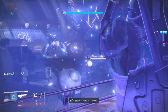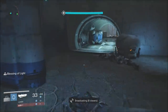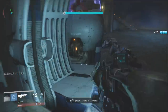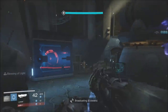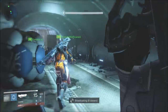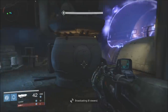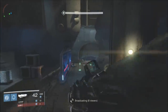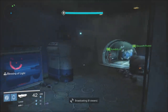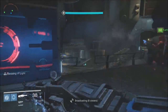We are in the room. I fast-forwarded about half of the strike because it's pretty self-explanatory how to get to the room where the Fallen Walker spawns. When the Fallen Walker spawns, be careful — the Nightfall is Arc burn, so make sure you have your best Arc weapons. I don't have my best Arc weapons but I was using the Oversoul Edict, the Found Verdict, and the Thunderlord.